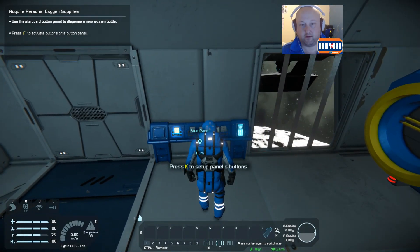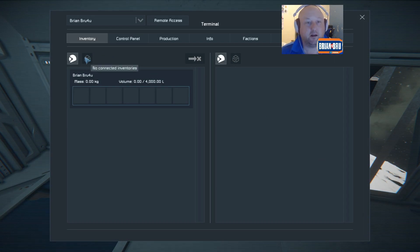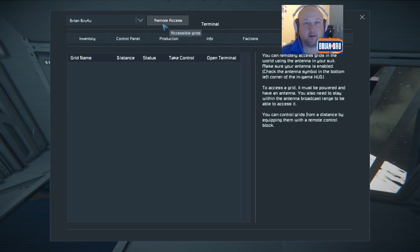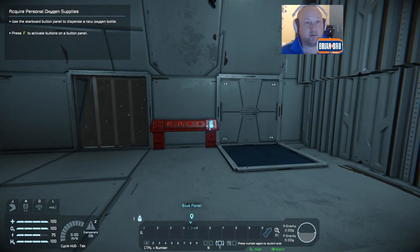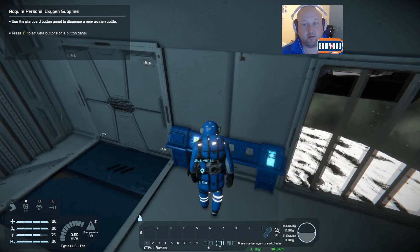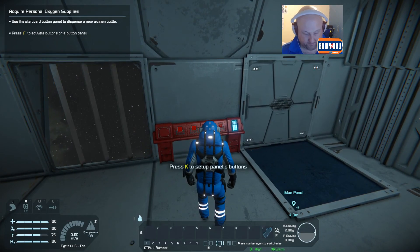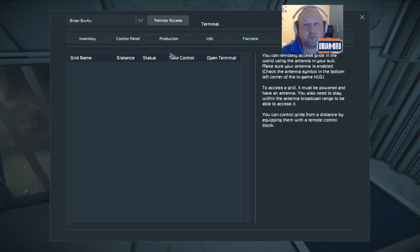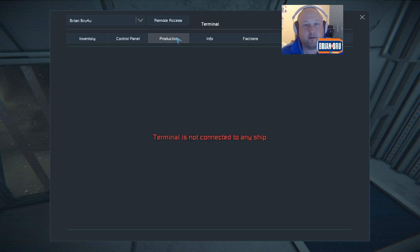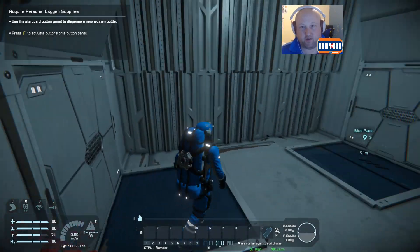Blue panel. Press key to set up panels once. There's a standard button panel to dispense a new oxygen bottle — press F to activate buttons. I think it's another one of these games where you can't just jump in; you're going to actually have to know what you're doing a little bit.